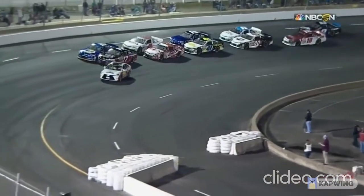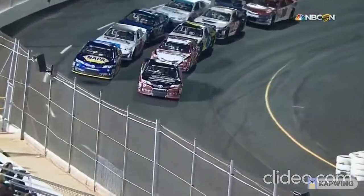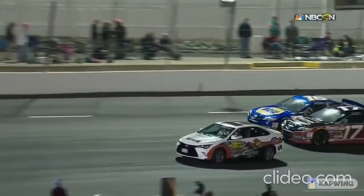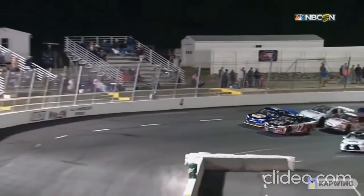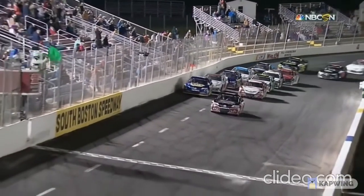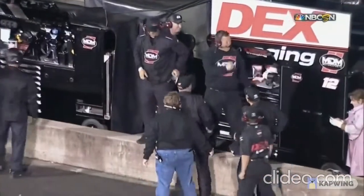Chase Purdy cost Todd Gilland the win tonight. On this restart, it looks like Chase decides he's the leader — he just goes. Todd doesn't go. Todd should have gone right then; they would have still black flagged Chase because he was not the leader and jumped it. But he waited, and that gave Harrison the opportunity. Watch where the orange cone is on the left — that's the restart line — they don't even come close to it before Purdy starts rolling. Todd should have started rolling as well. He hesitates, and now Harrison's got a run on the bottom, allowing him to get in and do the slide job.